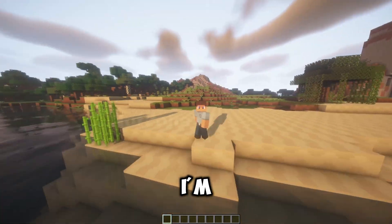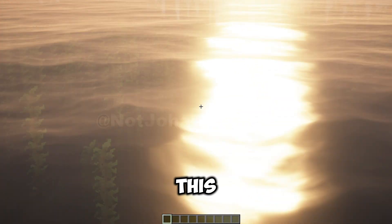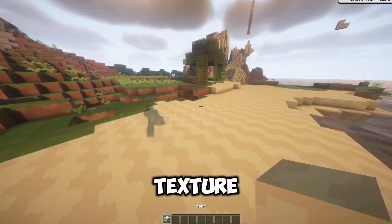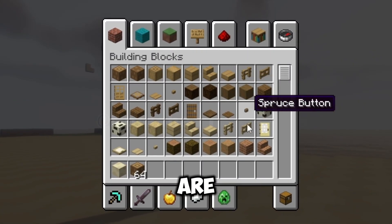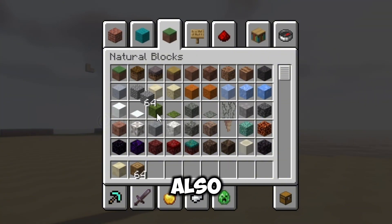I can't believe this is Minecraft - this almost looks like Blox.io with shaders and realistic blocks. Look at this water, oh my god! The sand texture is also the same as Blox. Let me check the inventory - oak wood and everything looks like Blox texture.